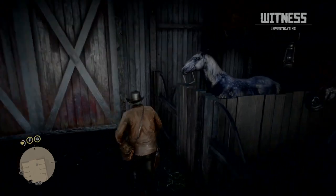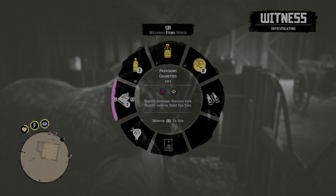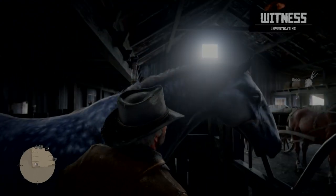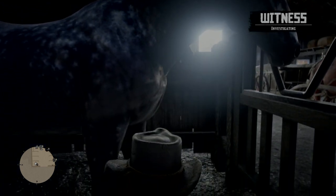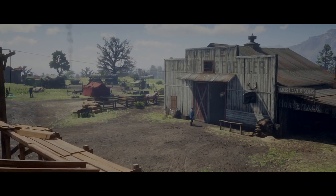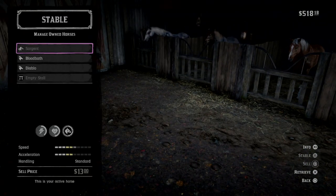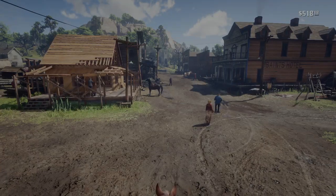Now get into whatever pin you want, whichever horse you want, and start to bond with it. Make sure you have treats on you — I've only got two treats left. There's a witness in here — oh man — you gotta be kind of quick with it. Okay, let's try it again.